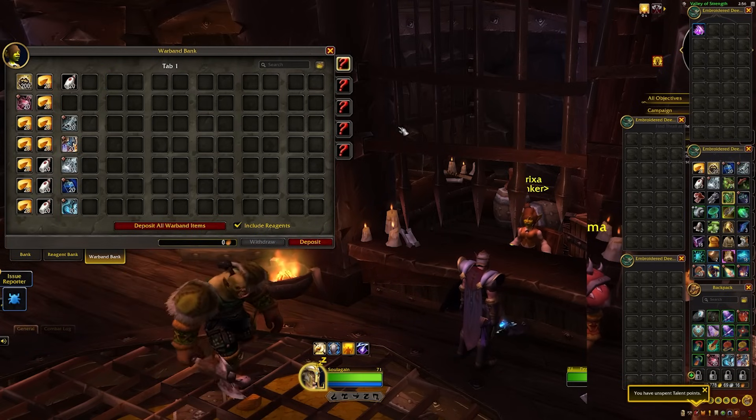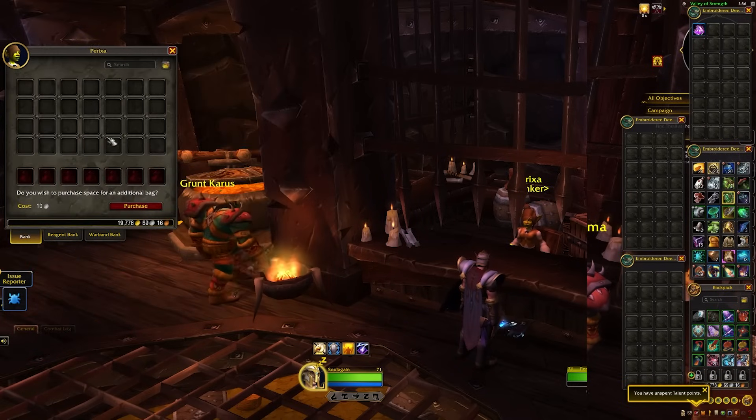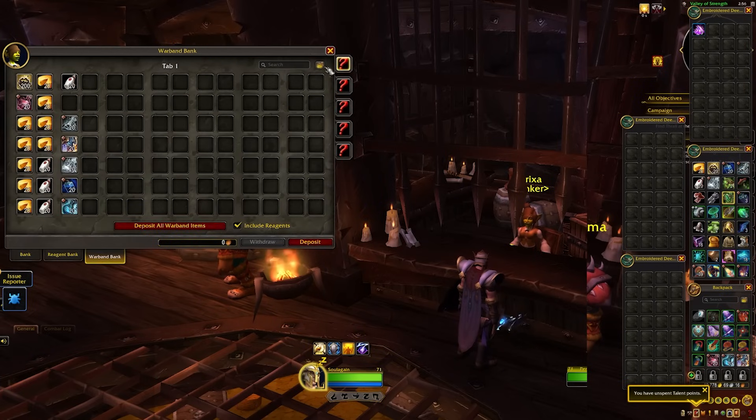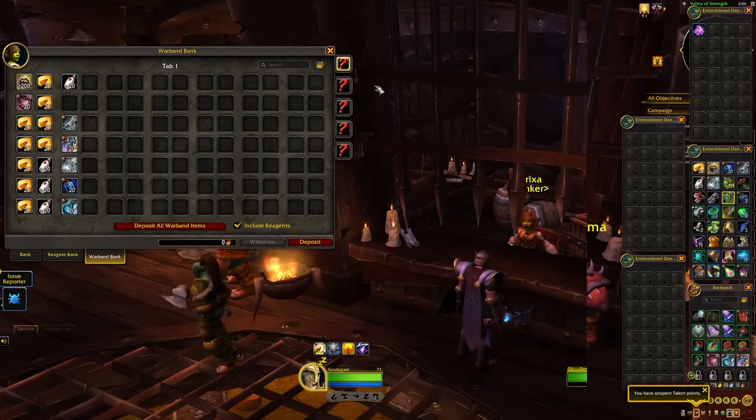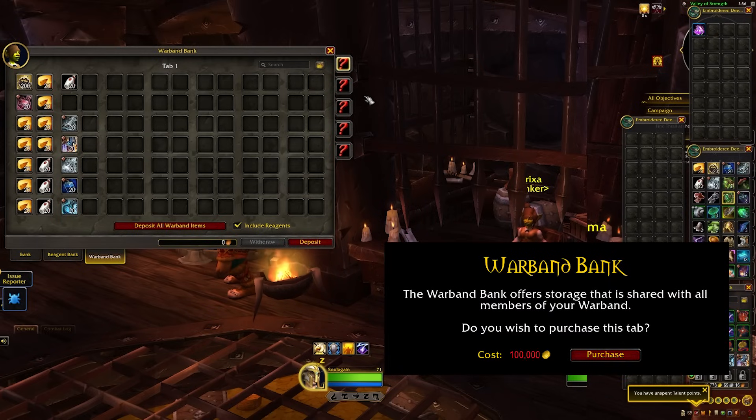First off, how do you get these five tabs? When you first unlock it, it's just like unlocking any slot — you just need to pay for it. There's no achievement required, nothing locked behind it, you just need to throw down a good bit of gold. The first tab, I think it was less than five thousand gold — around four thousand. The second tab costs twenty thousand gold, five times the former. The third tab was a hundred thousand gold.